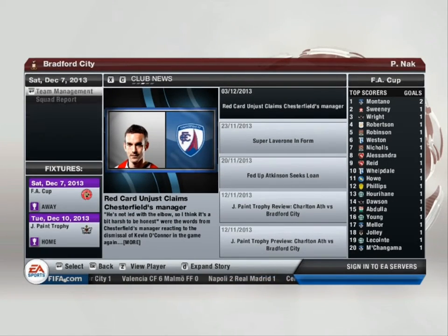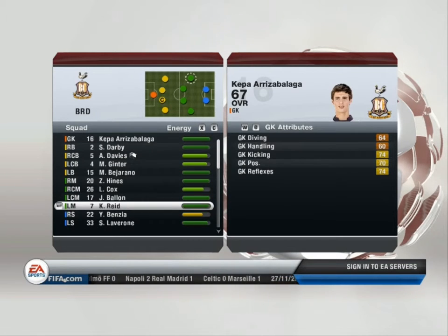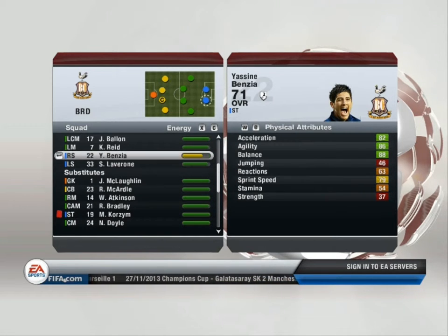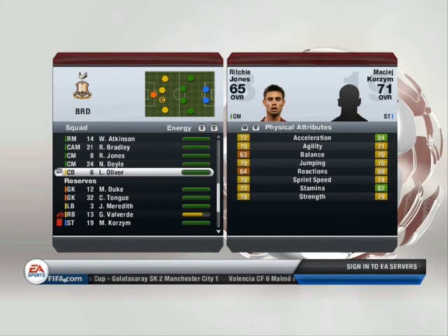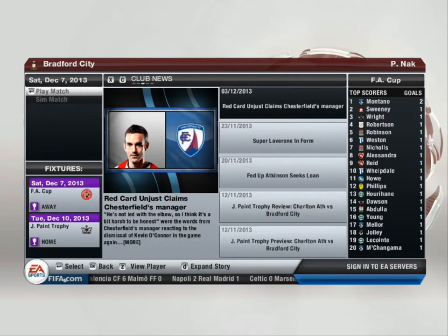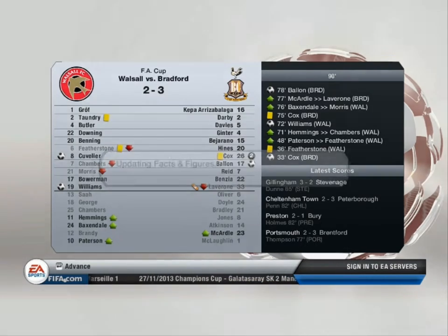Let's look ahead to the next round of fixtures of the FA Cup. In the tie of the round, Walsall host Bradford City, Scunthorpe United entertain Ipswich Town, Charlton Athletic host Oldham Athletic, Cheltenham Town entertain Peterborough United, Gillingham host Stevenage, Tranmere Rovers entertain Accrington Stanley, Colchester United host Plymouth Argyle, and Leighton Orient entertain Exeter City.